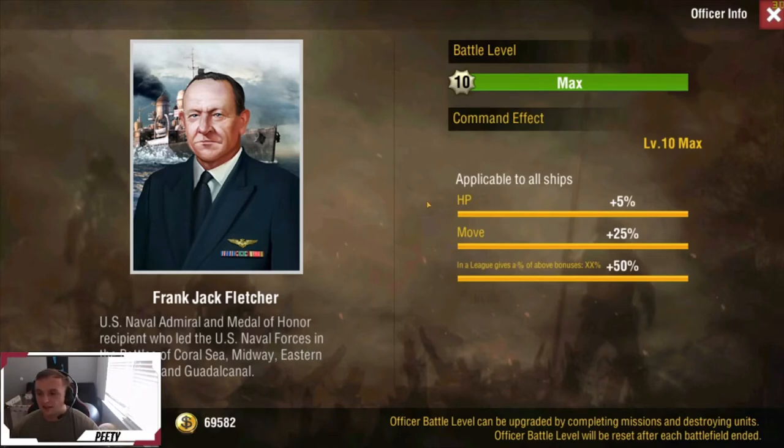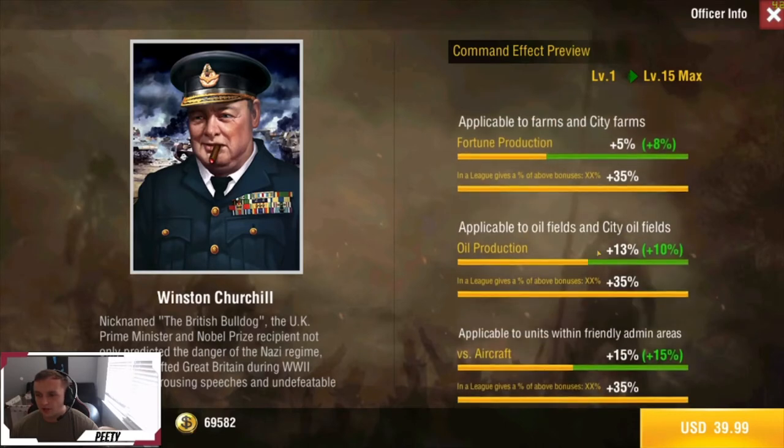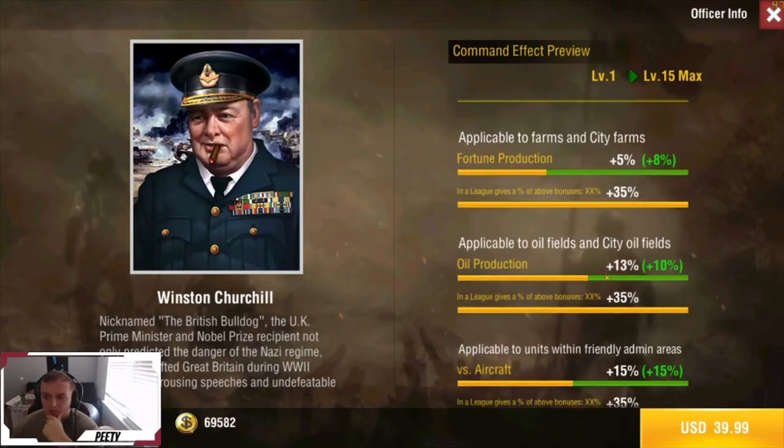Next up we have Winston Churchill — $40, the big bad British man. He gives 30% versus aircraft, plus 13% fortune, plus 23% oil production, and plus 30% versus aircraft in admin areas. He gives some really good stats. I did a video on this before — 23% oil production sounds great, but one oil resource zone with two oil factories, leveled all the way up, does 180 per hour each, so that's 360 for the whole zone.